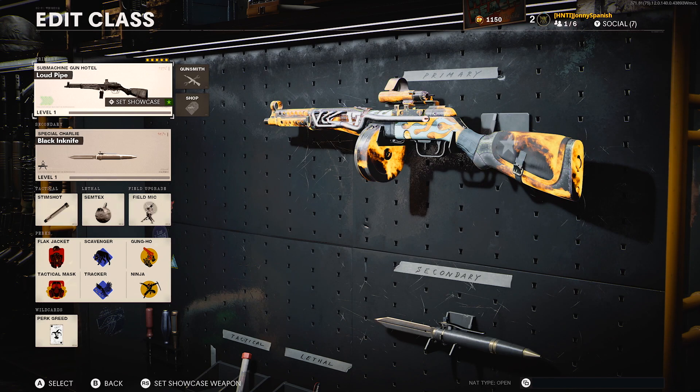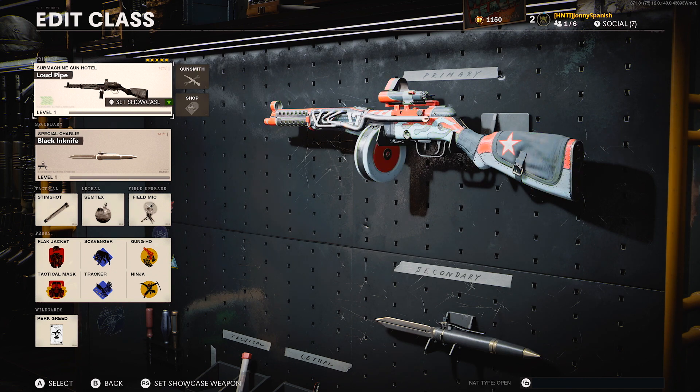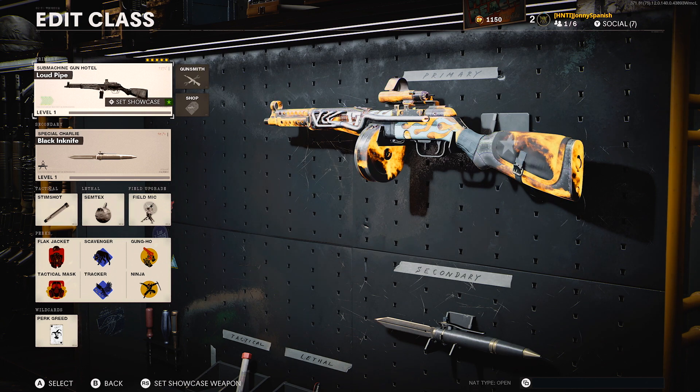This is gonna be my second upload of the day. If you guys missed the first one, it's going to be on the new Swiss K31 sniper rifle — total headmarker machine, total rage, has so much potential. I don't know why Treyarch keeps on doing this. If you guys haven't seen that, go ahead and check that out right here.